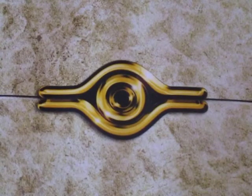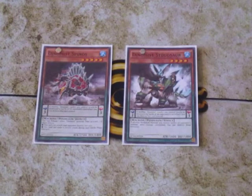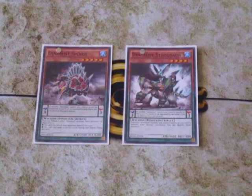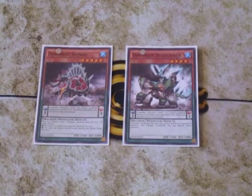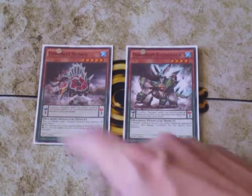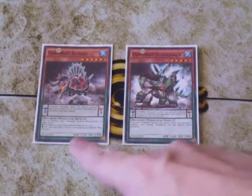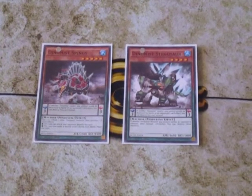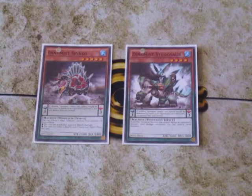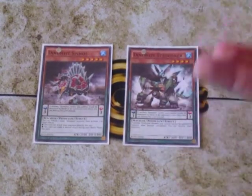For my scale 3 one-offs, I'm running one Spinos and one Stegos. Spinos is pretty much a badass — his effect isn't like Rex where you have to be attacking in the battle phase. You can tribute your Dinomist monsters before your battle phase and get both effects. Tribute one monster to allow Spinos to attack directly — at 2500 attack that's a big hit. The other effect lets Spinos attack twice during your turn, so if you have multiple Dinomist monsters you can tribute two of them and attack directly twice.